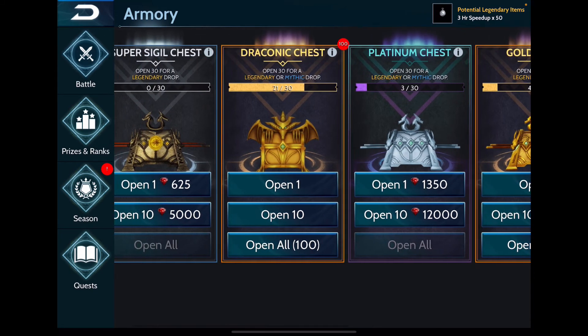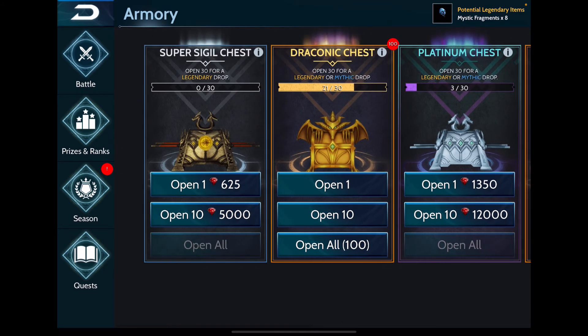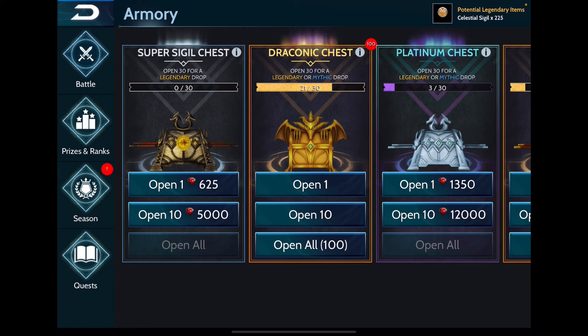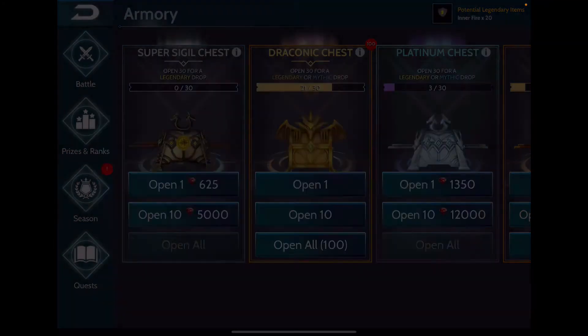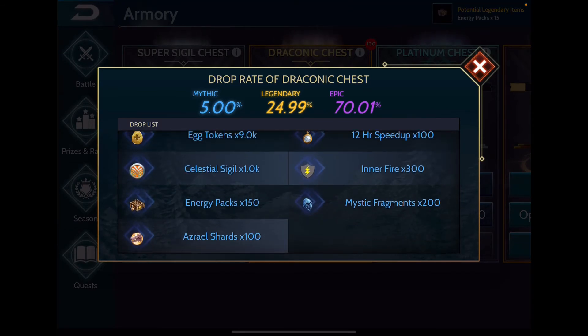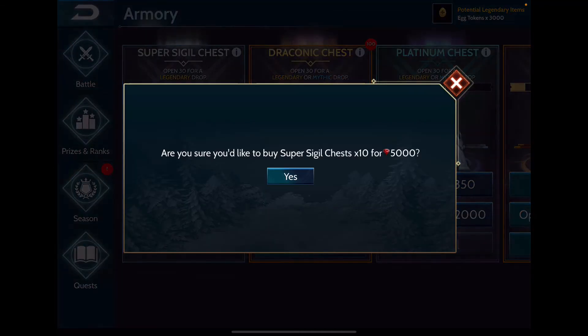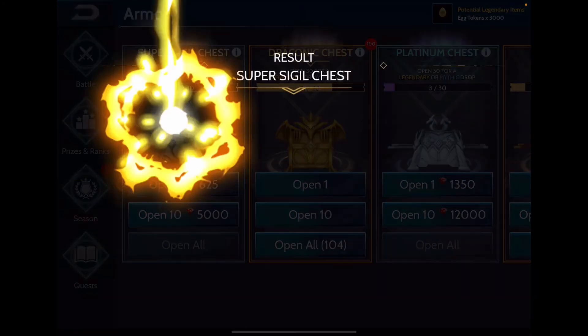The reason I'm so focused on draconic chests is mainly for the inner fires, and also the breeding items I could possibly get from them. The other day I opened 20 of those chests, which moved me through the sequence a bit more. If I hit the 5,000 payout I'm going to stop for a bit — please don't make me regret this.